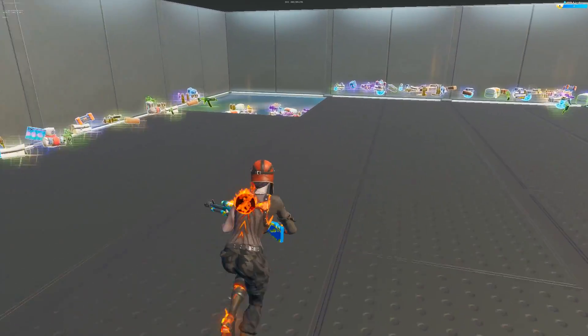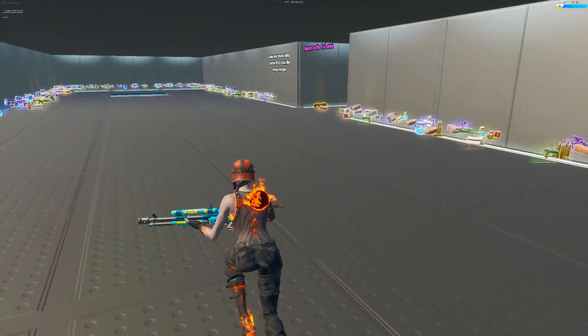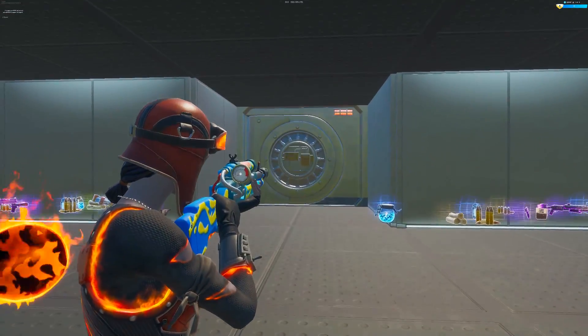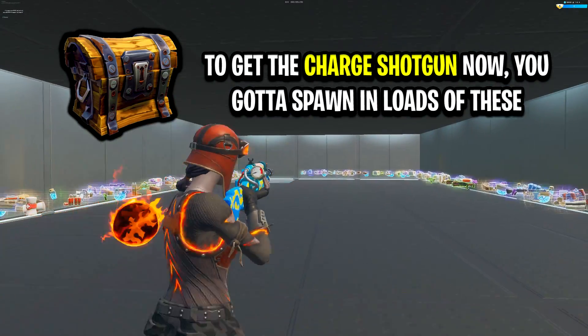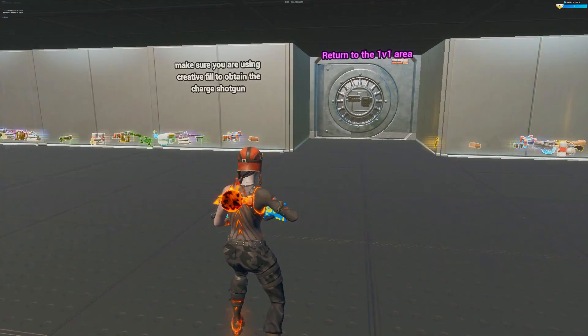That's all from me today. Hope you all enjoy the charged shotgun in creative. I'll have this map code below. But remember, you guys don't have to use this map code — you can create this in your own map. Just remember to use those default chests, the regular ones. Thank you all so much for watching. Hope you all have a great day. Peace.